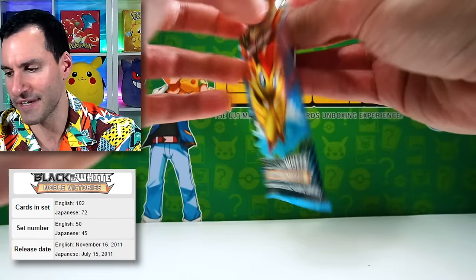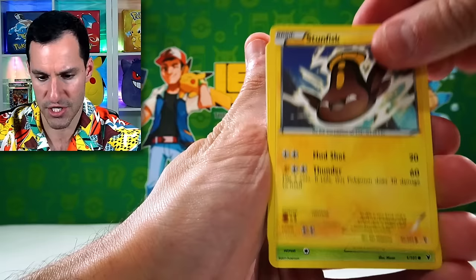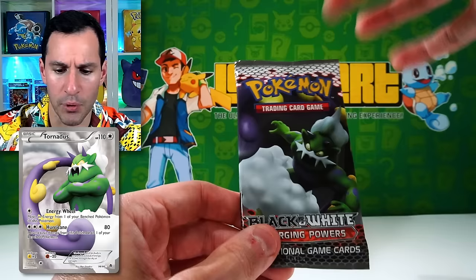Three cards! From the Emerging Powers pack: Cover Fossil, Stunfisk, Crystal Pond, Trubbish, Sewaddle, Conkeldurr, and a Golurk. Emerging Powers — I've opened up a bunch within the past couple years and I've pulled countless times the two best cards, which are the two legendary full arts. But there's no texture on those full arts, which is kind of unfortunate.